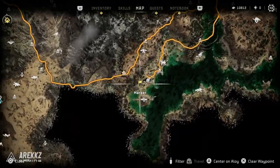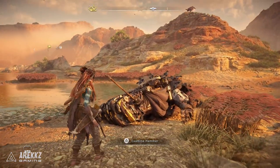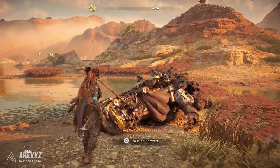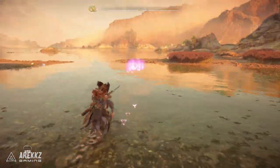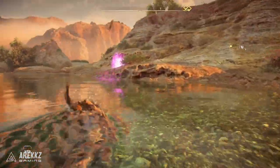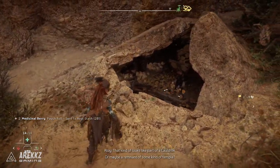Finally, for the last one we are over in the more southeastern area of the map, again at the location marked on screen right now. You'll walk over and see a slain machine with a hammer impaled in its face, which looks pretty brutal. Examine that, follow the track, and you'll go all the way over to this broken rock where inside you'll see the brothers — the crafters.